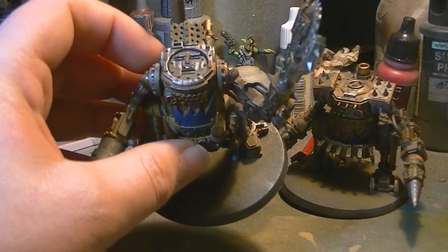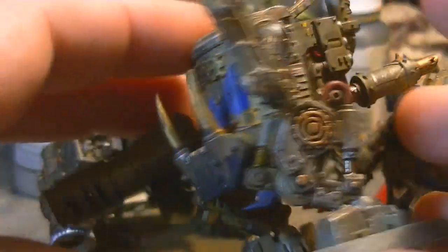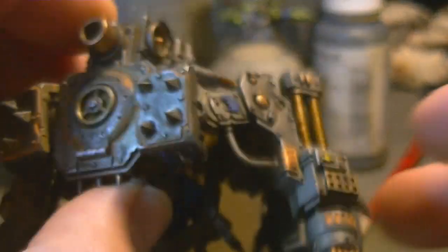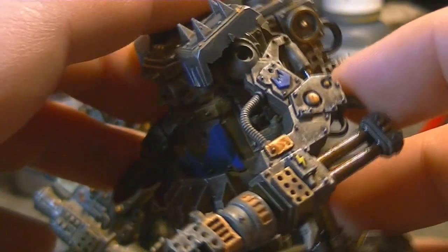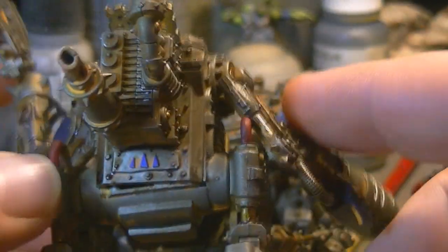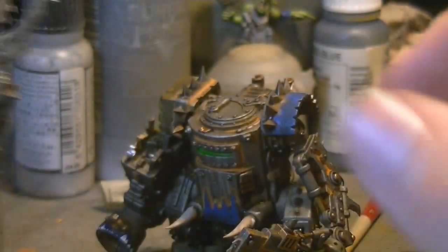It might be a little difficult to show you because the lighting isn't optimal, but we've got some lovely rust going on — especially on the joints. This one is probably my favorite just because of the rust on the hatch here. We've got some nice thick rust deposits on some of the vents, the backs of the engines, and things like that.